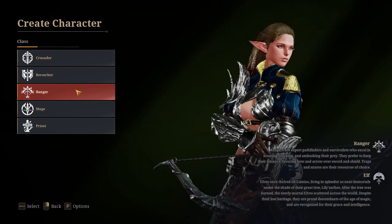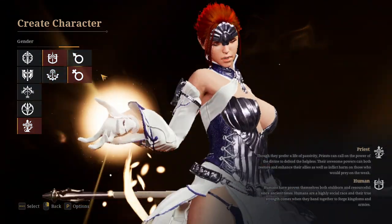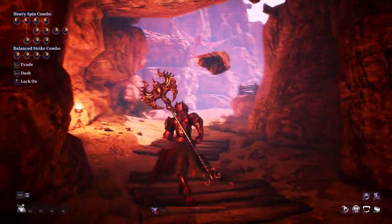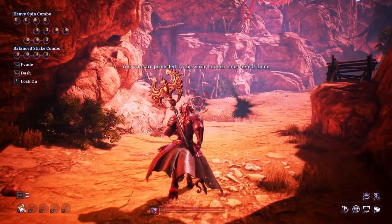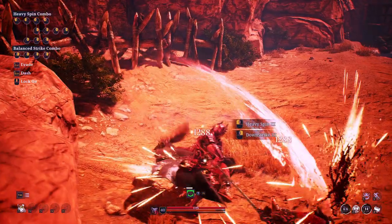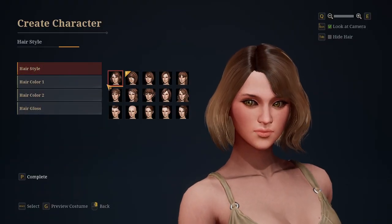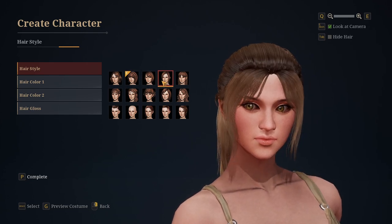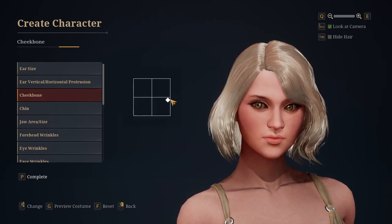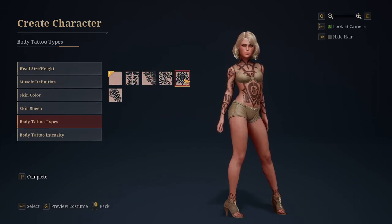Creating your character in Bless Unleashed can offer a decent customization experience, minus the class and race combination. Players can experience the game through five classes: Crusader, Berserker, Ranger, Mage, and Priest. Each class is race-locked, with the Berserker having the least amount of race options — the Varg. The Varg can only be played as a Berserker, making that combination the least customizable. Other than these limitations, the actual creation process can be quite detailed, or you can choose from presets to quickly hop into the game. One note is that the camera in the creator is very finicky and continues to glide your character around, making it hard to get a proper angle.